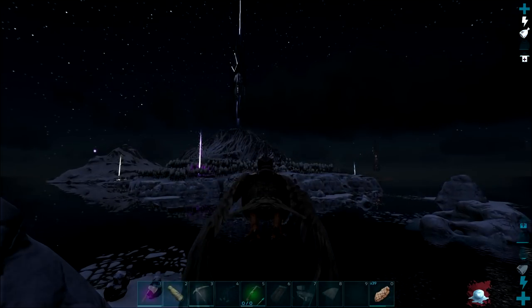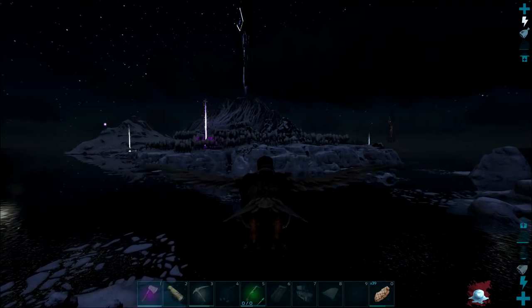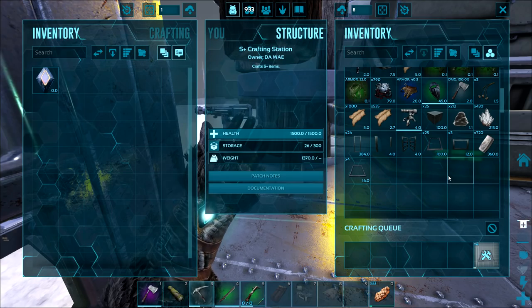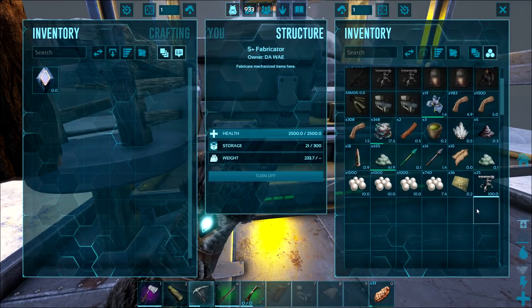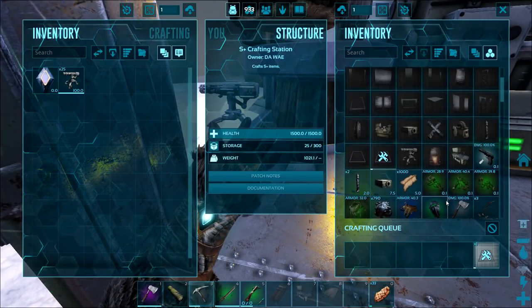So we'll be farming up some crystals and some metal. We've finally got enough for our base — just crafting up some hatch frames now. Once these hatch frames are done, we'll head up to the top of the iceberg and put down this base. Hopefully we can fit it in.